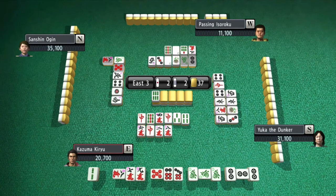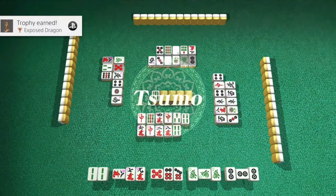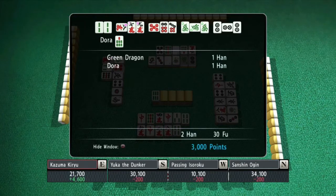But here we go. I think a sumo is coming — a sumo is when you draw the tile yourself and win. And voila, there it is: Exposed Dragon! So be sure to check out my mahjong guide in the future.